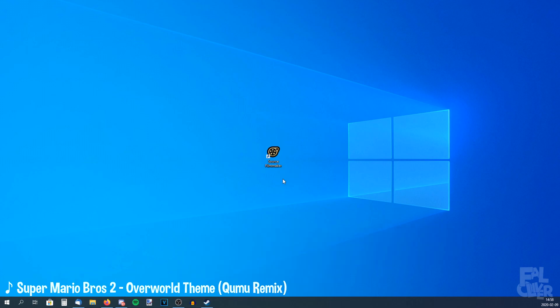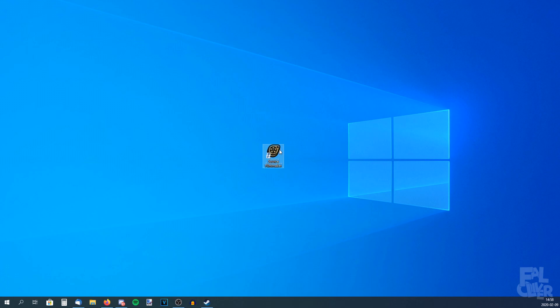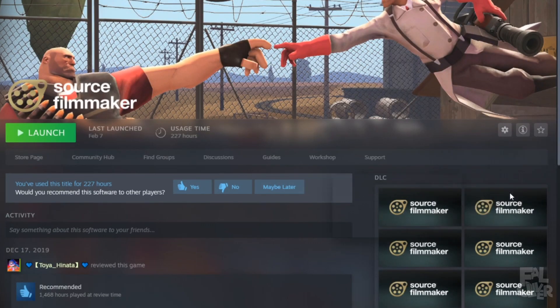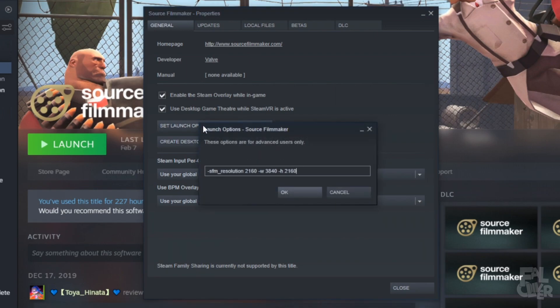Before launching Source Filmmaker, I'll show you how to have it in 1080p or even 4K, because the native resolution is only 720p. So just open up Steam, go to Manage, Properties, and Set Launch Options, and then type in this — I'll have it in the description so you can copy and paste it. This is for 4K, but because I'm recording and my PC isn't the best, I'll have it at 1080p. I'll switch to 4K when it's time to render the poster.